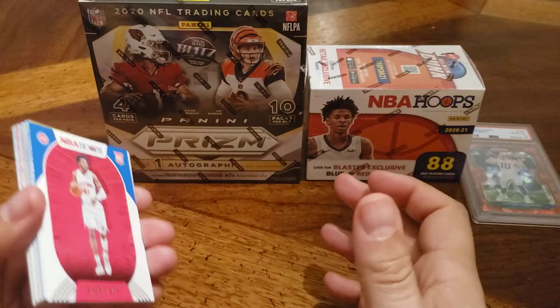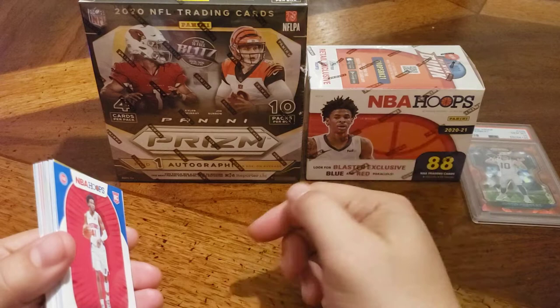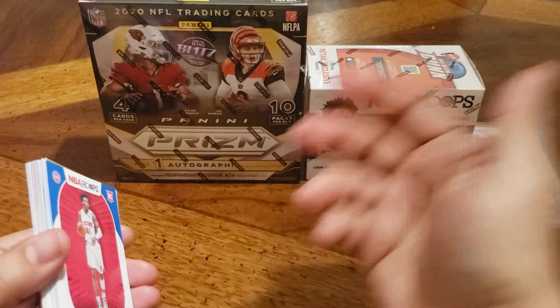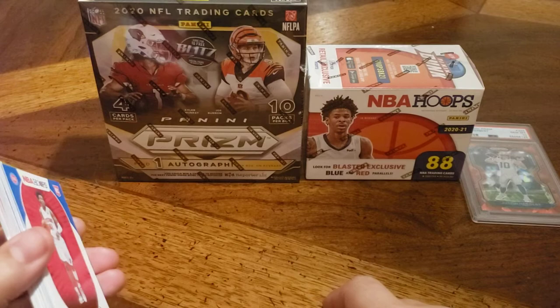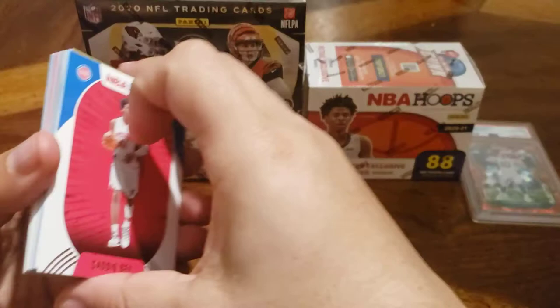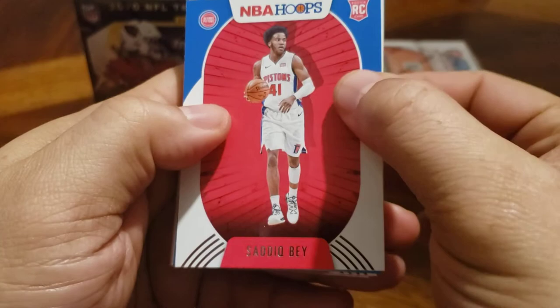If you're a dad getting back into the hobby and you want your kid to do it, or if you're just getting back into the hobby like I was, these are very economical. This particular one was very expensive, but I won it cheap. The Optic is another option if you're into football that you can get cheap. The Prism box for NBA is going to be $3,000 very soon — I might be able to get it for $2,200 right now, but even pulling the trigger on that is really hard. Everyone's struggling. Anyway, this is a really cool way to get into it.